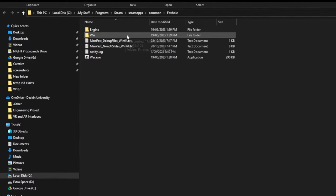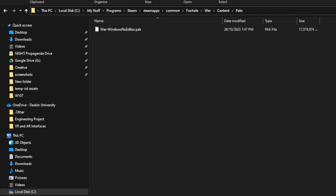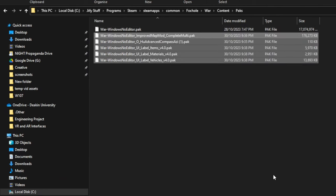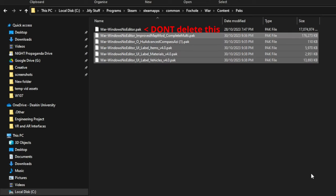It'll open up a new window and you need to go into War, Content, Packs, and then in here you drag and drop all of the files that you downloaded. And there you're done — now it should work just as it is. If you want to remove these mods, all you need to do is go over and delete them.